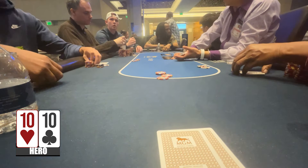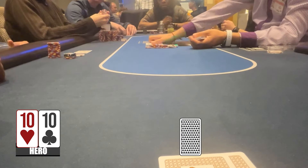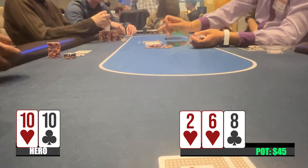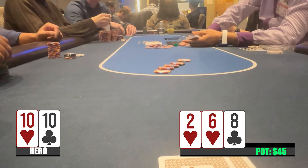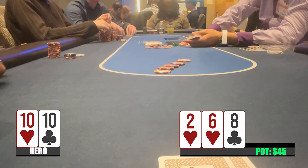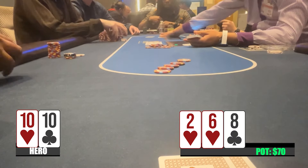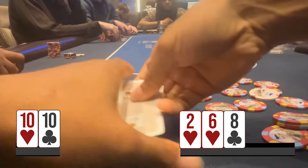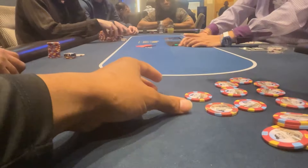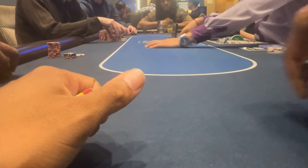In this final hand we have pocket tens, one of my favorite hands. Under the gun I raise to $15, get two calls, and we're off three ways to a flop of eight-six-deuce — an overpair, which is quite rare. Having done software work I know I can bet pretty close to pot here with an overpair, so I bet $25. The player in between folds out of turn, and the $25 makes my boy Aiden think about it for a while before he folds. He said he had two overcards to my pocket tens. We scoop another $30, which becomes pretty important, and this was our last hand of the session.